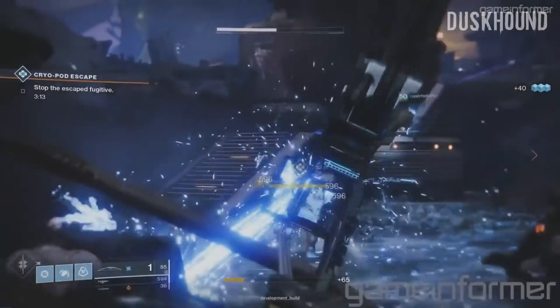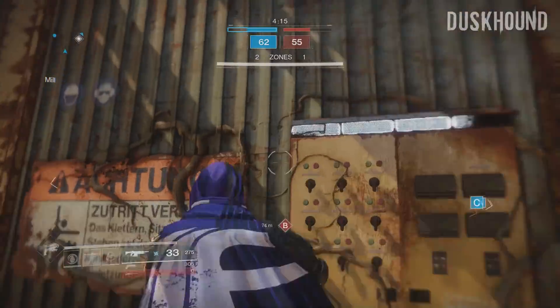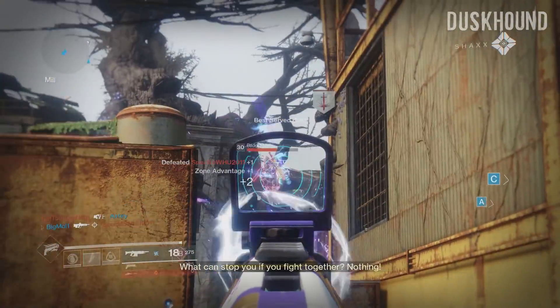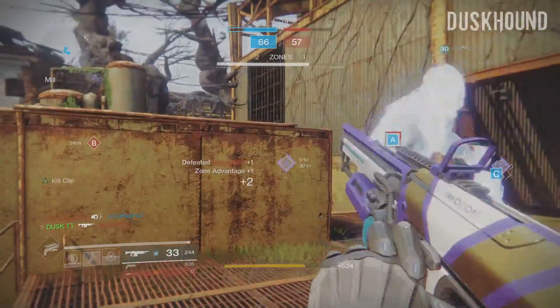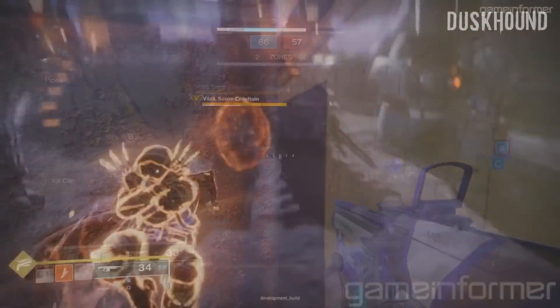In this gameplay, they also show off a little bit of the brand new Arc Hunter Super. It is very similar to your normal Arc Strider, but you have the option to deflect attacks back. As they say in the video, this is perfect for the opportunities where you activate your super and someone across the map sees you — you now have a chance to deflect those bullets instead of just flat out dying.